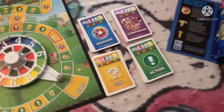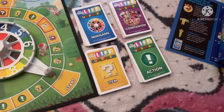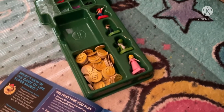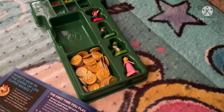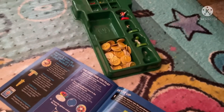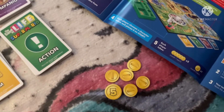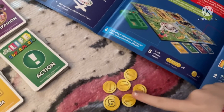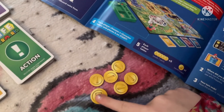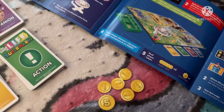Then you're going to set up the green action cards, depending on what action card it is. Then you're going to choose your character — pick either Mario, Luigi, Yoshi, or Peach. I picked Peach because she's my favorite character of all time. Then you are going to grab five one-coin pieces and one five-coin piece, which is worth ten coins each, for each player.